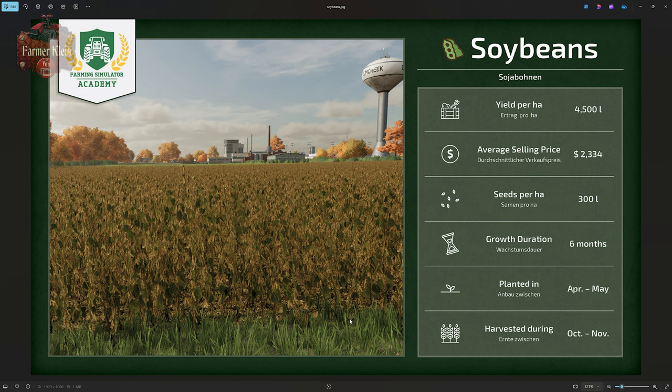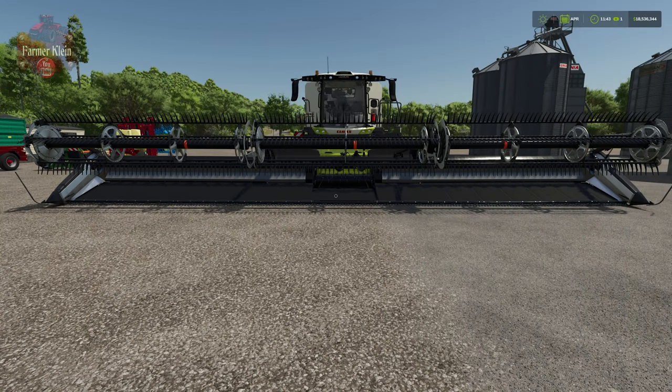We're going to see an average seed usage of 300 liters per hectare according to this infographic, but as we have seen in other videos for Farm Sim 25, the seeds per hectare has not been lining up very well. Overall we have seen a seed usage reduction from these graphics. We're going to see an average growing duration of six months, and we're going to be able to plant this — if you have a crop calendar enabled — in April and May, and see it harvested in October and November.